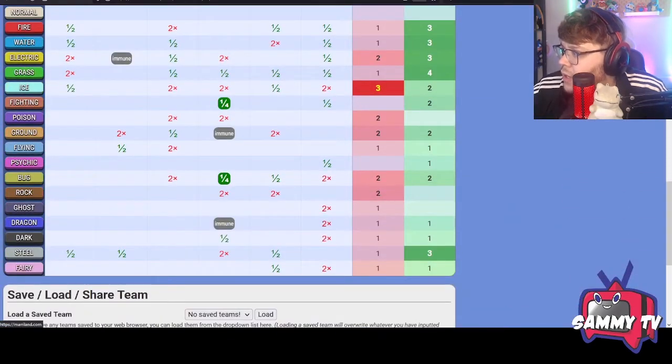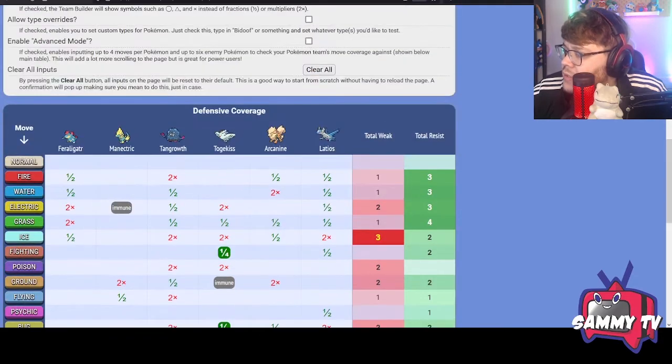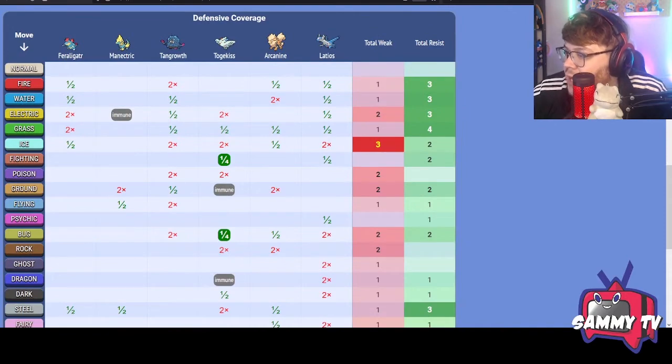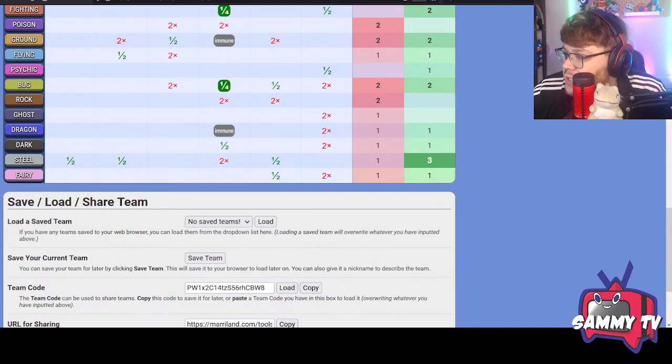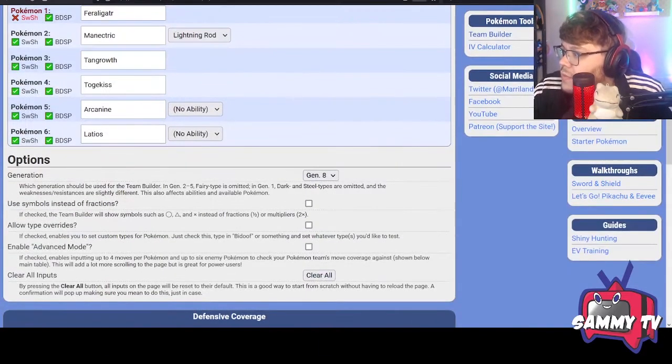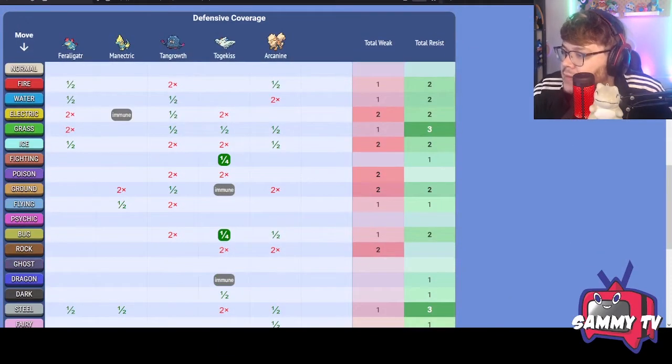With Latios added, we now have three Ice weaknesses — that's a bit glaring. Latios, Togekiss, and Tangrowth all take really bad damage from Ice. We may want to swap out Latios for something else. This is exactly what this tool is for — it shows you very evident weaknesses and big holes in your team, and you can just swap Pokémon until you find the right fit.